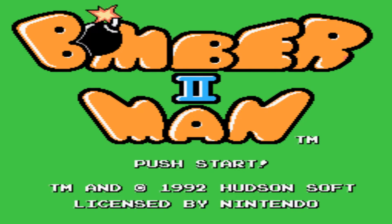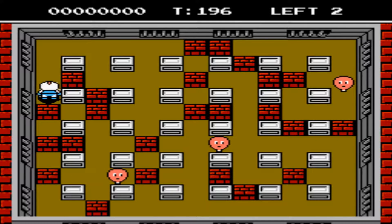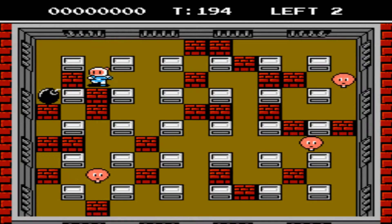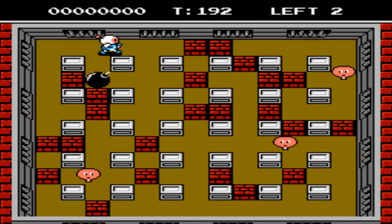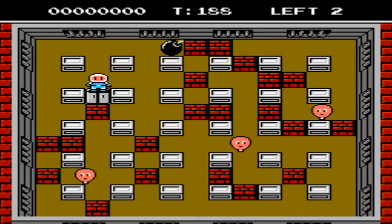Earlier this year I reviewed the first Bomberman, which included the MSX version, also known as Eric and the Floaters. This time I want to review Bomberman 2 on the NES, which was developed and published by Hudson Soft, originally released in Japan in 1991 and in the United States in 1993. In Europe, the game was known as Dynablaster.